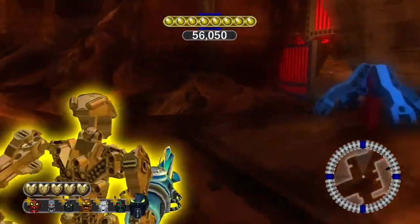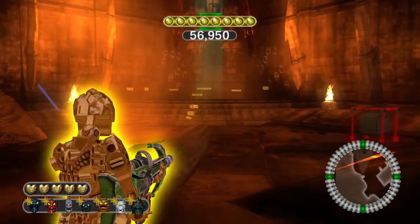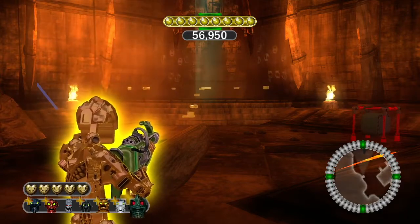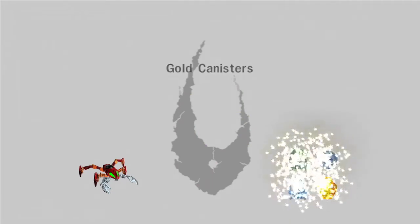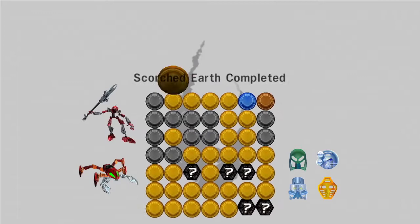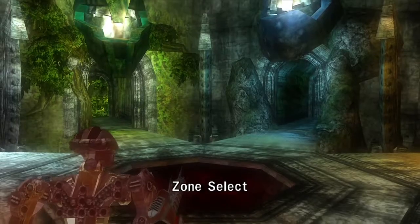Continuing on, this secret wall has blue Technic studs, and there is our final gold canister. We've 100% completed Scorched Earth. You can't quit — if you quit you lose your save progression and don't get to keep the gold canister. Using movie magic, here are the last two golden canisters found for Scorched Earth, and 1000 Bohrok defeated.